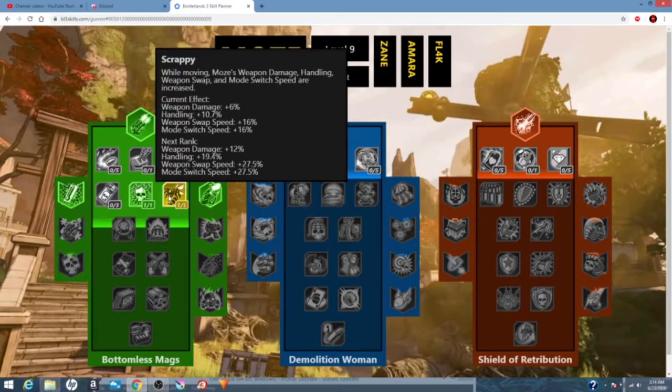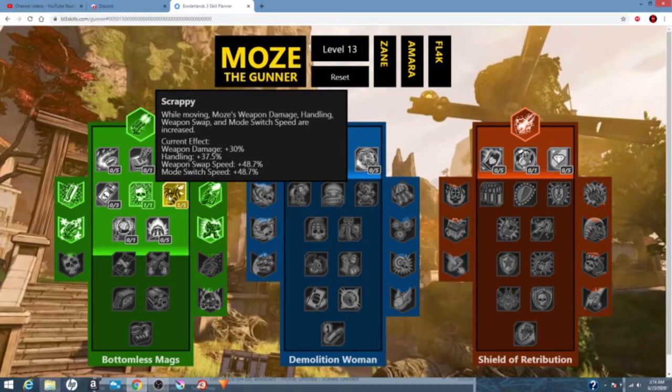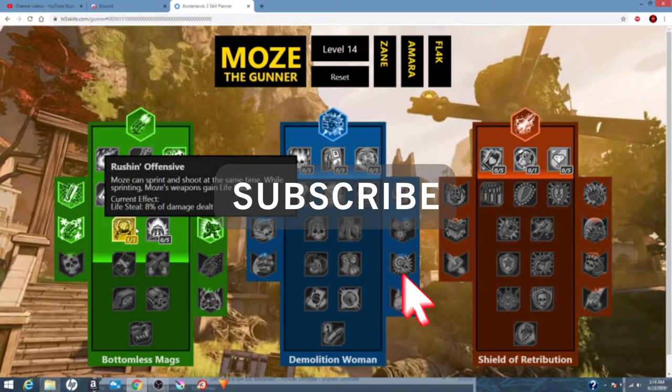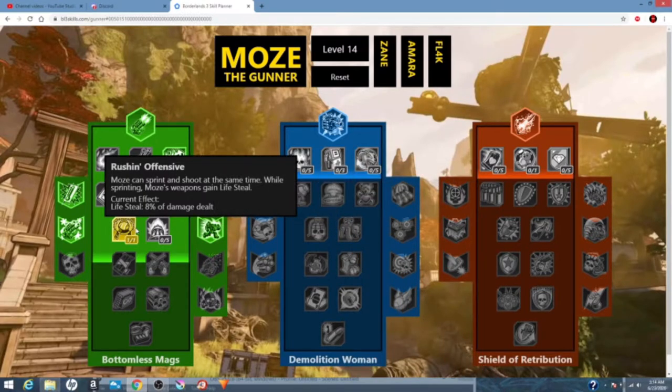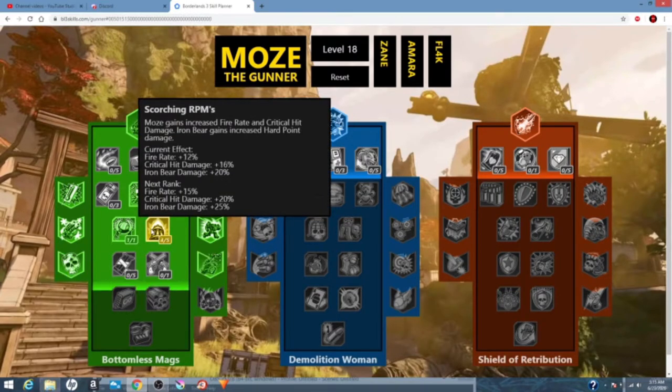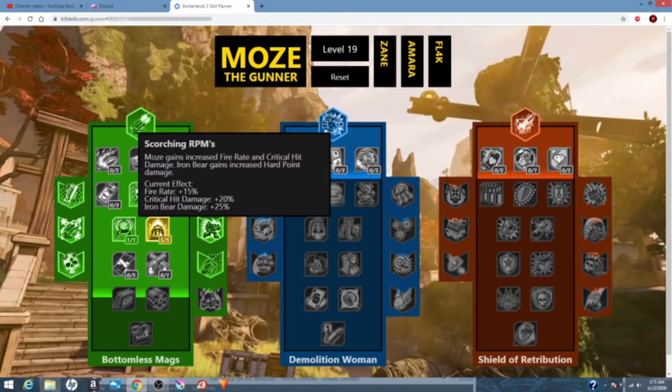Scrappy — we're going to put five there for weapon damage and weapon swap speed. RPGs swap really slowly, and then it's also weapon damage. After that, we're going to put one in Rushin' Offensive. When holding rocket launchers, we move really slow in the first place, so Rushin' Offensive can help us get that little bit of extra speed as well as life steal. Then we're going to put five in Scorching RPMs for fire rate on the rocket launchers. The Back Burner gets really good fire rate from this, as well as the Plague Bearer also has a little bit of an increase on the fire rate.